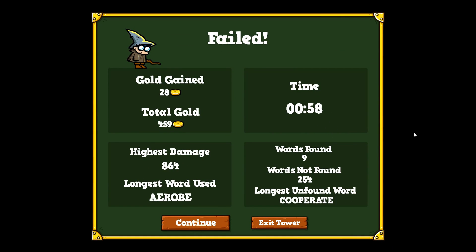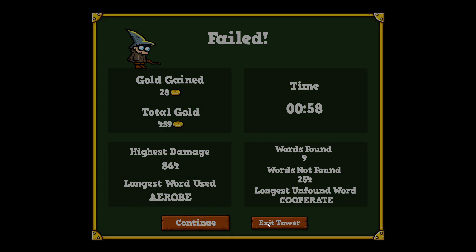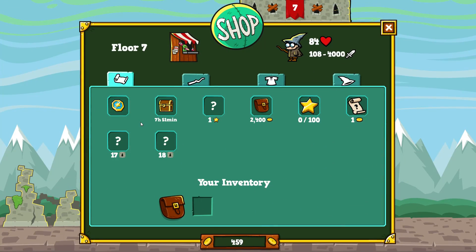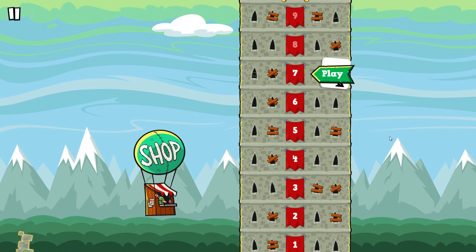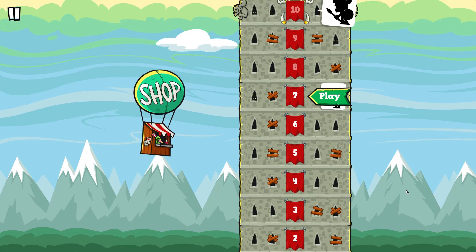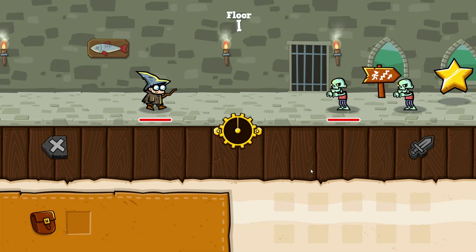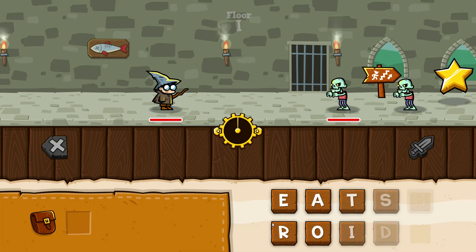I got killed by the boss! I got 28 gold. Let's exit the tower and go back. I can go to the shop to buy new stuff, or I can replay some levels to get more coins and better gear. I was left at level 7.